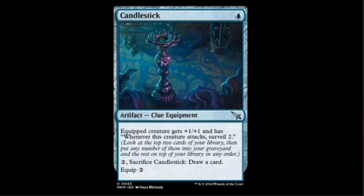Surveil two is a pretty big mechanic in standard when you're trying to do deck manipulation or put stuff in your graveyard. This could be a thing in standard depending on how the decks play out. Other than that I don't think it sees a whole lot of play — there are so much better things for one mana in Commander — but it's a solid pickup.